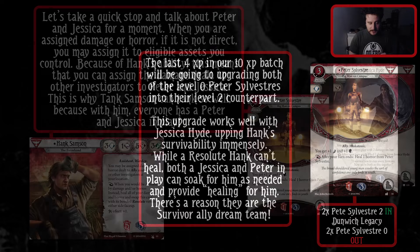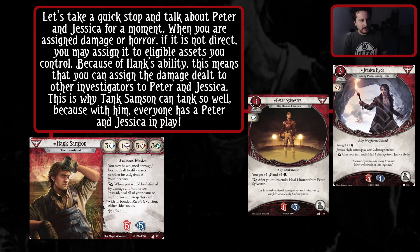Let's take a quick stop and talk about Peter and Jessica. When you are assigned damage or horror, if it is not direct, you may assign it to eligible assets you control. Because of Hank's ability, this means that you can assign damage dealt to other investigators to Peter and Jessica. This is why Tank Sampson can tank so well - because with him, everyone effectively has a Peter and Jessica in play. Peter and Jessica can also soak for other people if you're at their location with Hank, which is really nice.